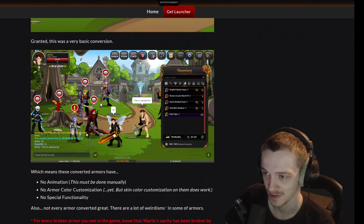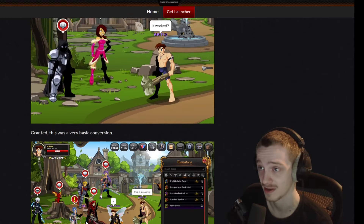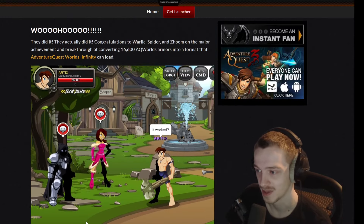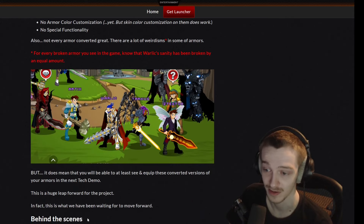You can see a few new armors being used here. It seems like almost all of them got in, but without the animations, color customizability, special functionality, all that junk. Like we've already known about that — that's not working, but all the armors are there.